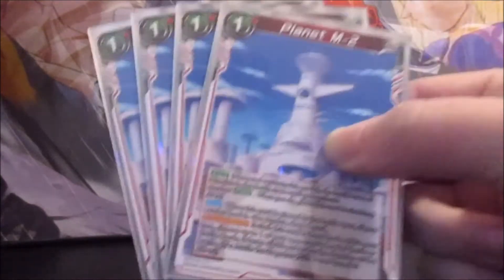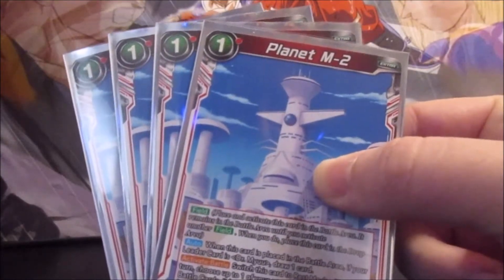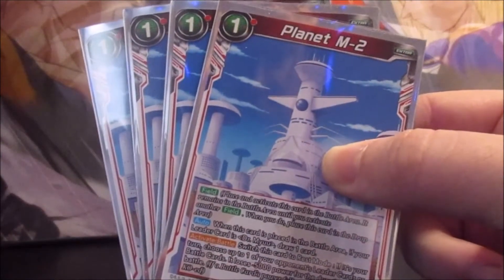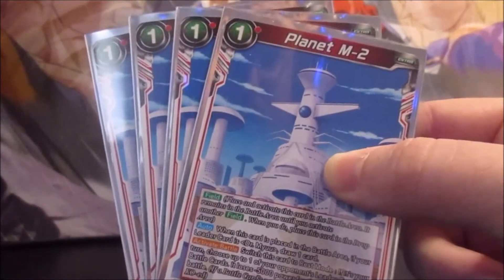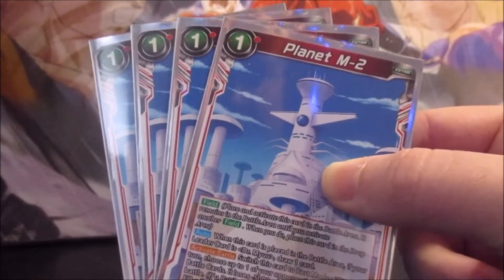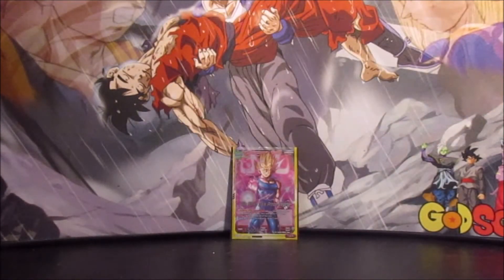The first card in the deck is 4 Planet M2. It's a field card that lets you switch it to rest mode and you get to choose your opponent's leader or a battle card — it's minus 5,000 for the duration of the battle. This card goes well with the leader's ability. You reduce your opponent's leader and they're going to have to combo a lot more to be able to get around that crit. It's not the most ideal thing because it's only once per turn, but with all the crit in this deck, you're going to take advantage of that at least once. To me, that is the ideal turn 1 play.